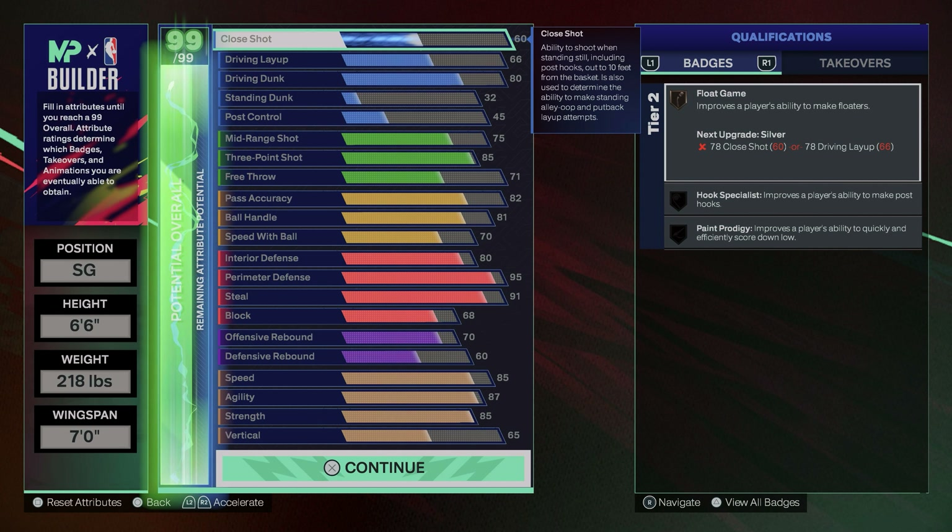You're gonna get 91 steals, so you want gold glove and gold interceptor. Steals aren't as broken as they used to be but they're still really good, especially at the gold level. Put your tier 1 max plus 1 on one of these and it'll be hall of fame. If you even get your plus 5 from being Starter 3, you could get hall of fame glove and hall of fame interceptor — put your max tier plus 1 and one of these will be legend. High flying denier at bronze is all you need — if your build is fast and has agility, bronze is enough against any build in the game.